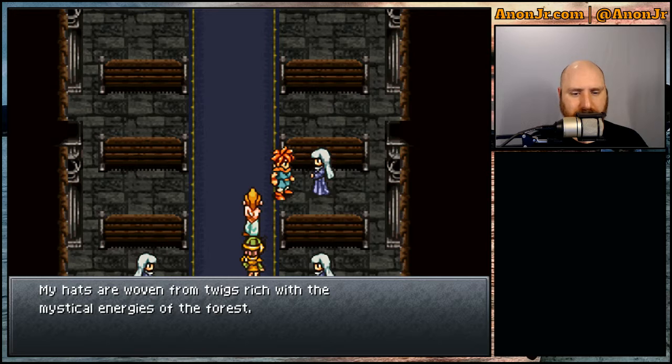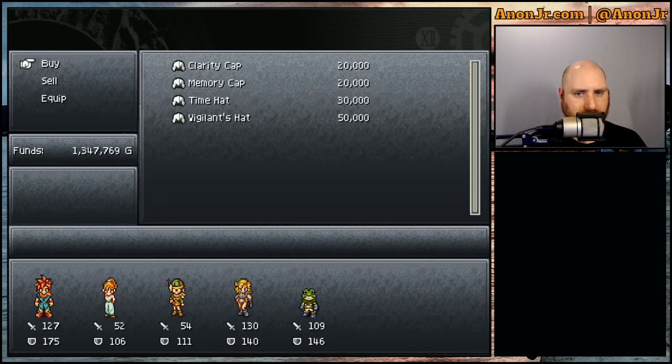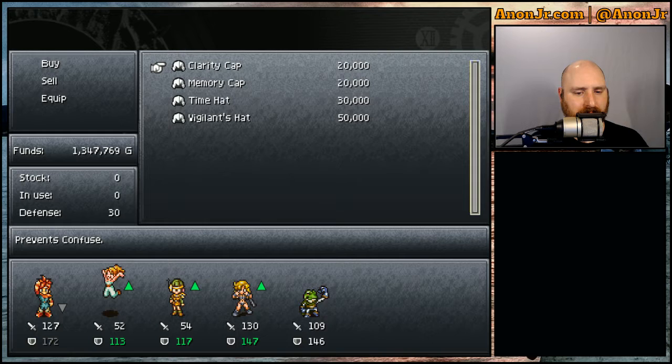My hats are woven from twigs rich with the mystical energies of the forest. So the clarity cap can only be worn by the women, and it prevents confuse. Always nice. And it looks like it's got a defense of 30.